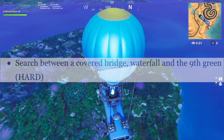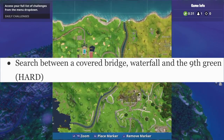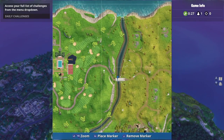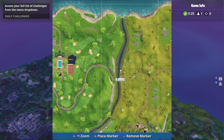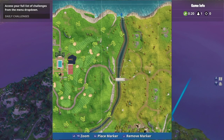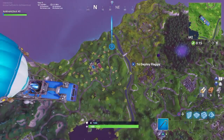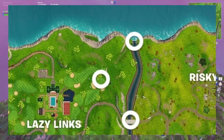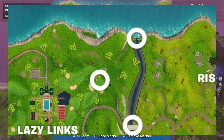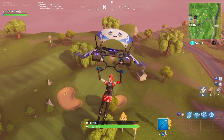This week's battle star is actually very simple. Once I figured it out, I saw exactly what we had to search between. I went on the map and found that this is the covered bridge, this is the waterfall, and the ninth green is right here — so the star is right around my little target. I made this little diagram to help you guys understand exactly where we need to search. It's right here in between Lazy Links and Risky Reels.